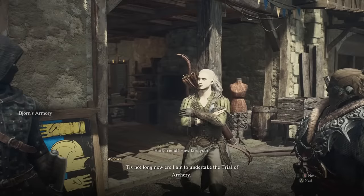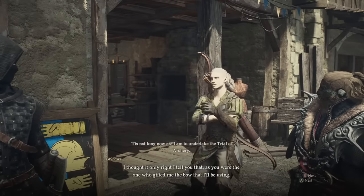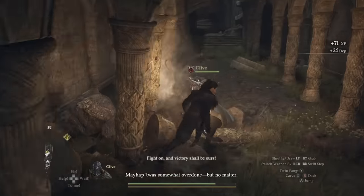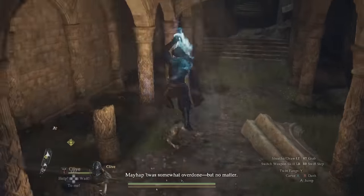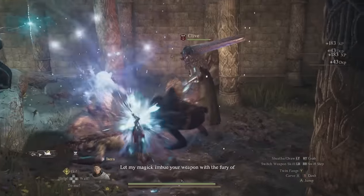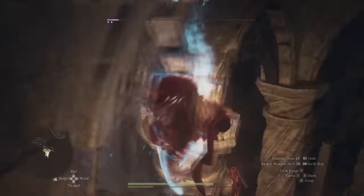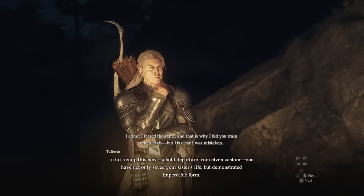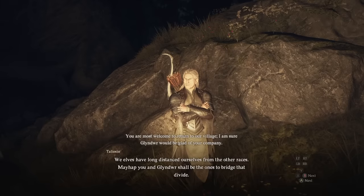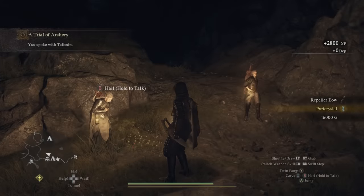If we return to Vernworth, we'll meet him again there. This time he's going to tell you he's going to take his archery trial and wants you to be there for it. Agree, and go meet him in the woods to the north, where he'll lead you to the elf village and straight to the leader — who happens to be his dad. You find that the trial is off because an ogre has kidnapped the daughter of the village leader, so you need to go save her. It's a nearby cave marked on your map. You go in, defeat the ogre, save the sister, and that's it. You get a pretty good bow, the leader will teach you the archer master teaching, and right outside the cave he'll give you a port crystal.